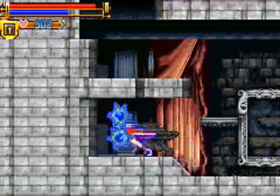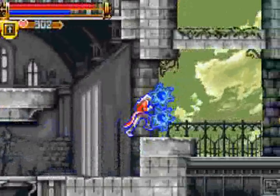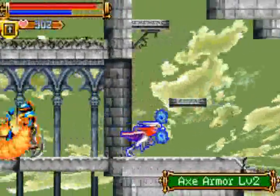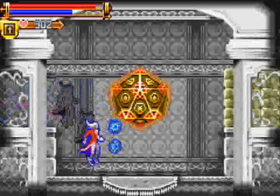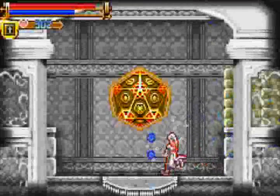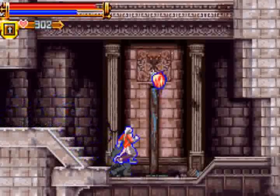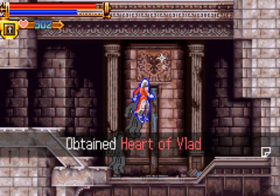Oh! Getting close. I think it's right here, actually. Yeah, I need to get the crushing thing out for this. There we go. Let me put back the Platinum Tip. There it is — Heart of Vlad. I'm actually going to stop right there so I know what I got. And I will see you guys tomorrow — we'll finish it tomorrow. The first video will be collecting the rest of the pieces, the second video will probably be Dracula. So I'll see you guys then. Peace and chicken grease.